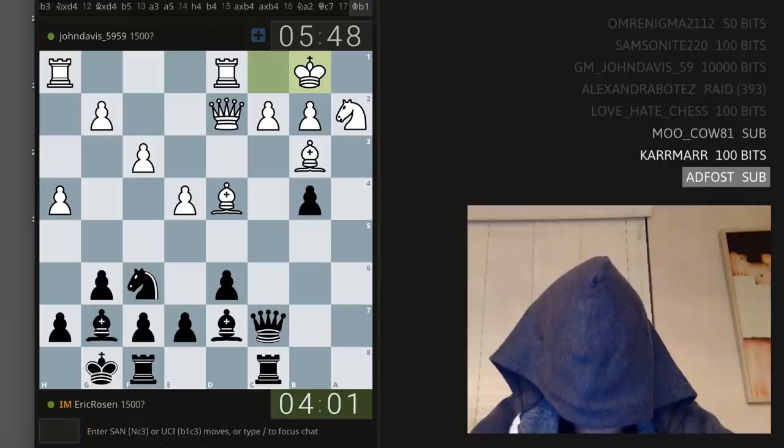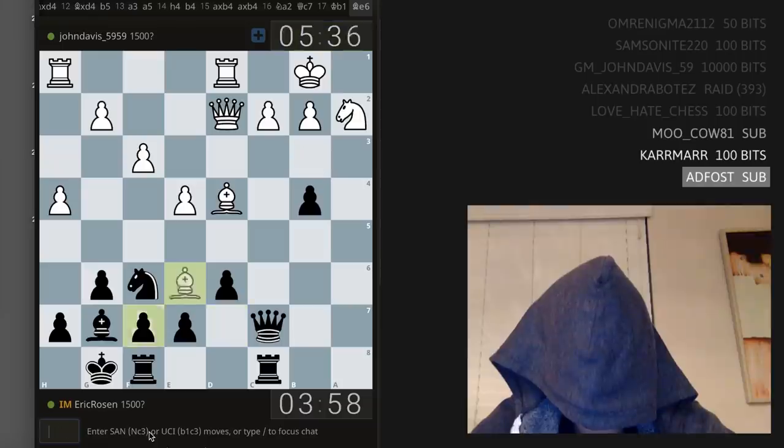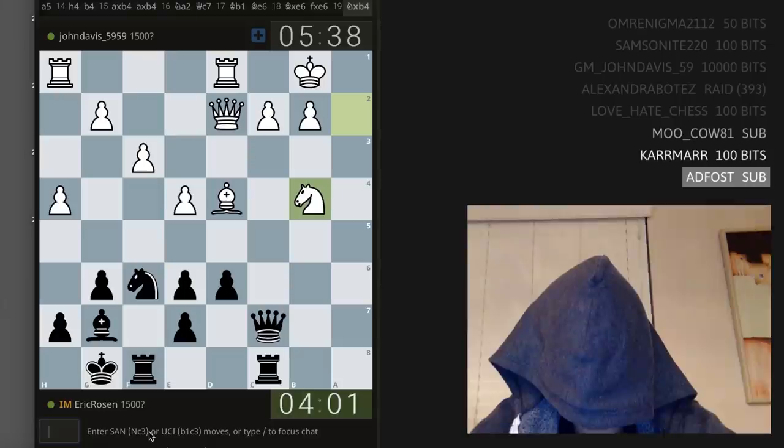King b1 — yeah, the Ben Feingold rule. Bishop e6, takes takes. Let's do it — bishop e6, pre-move f takes e6. I just want to remove the bishop from b3, it's one of white's best defenders. I might be sacrificing my pawn structure, but bishop takes c6, f takes c6 — knight takes b4. So I lost a pawn but I have two half-open files, one fully open file on the queen side, and a battery with the queen and the rook.